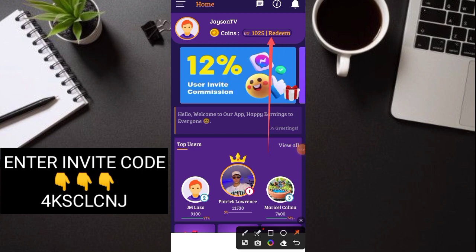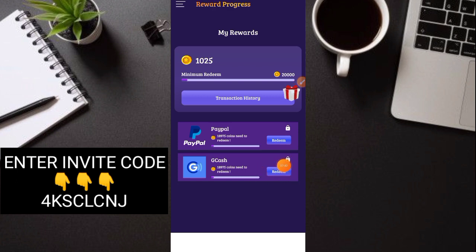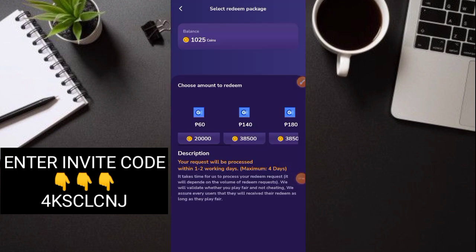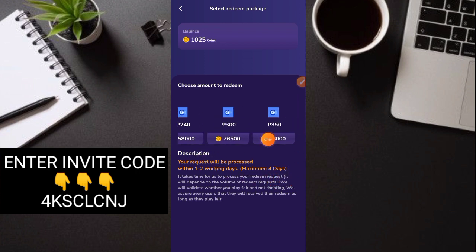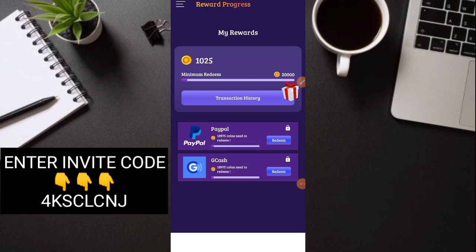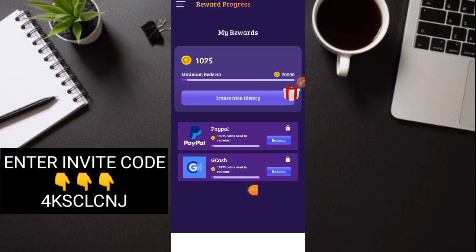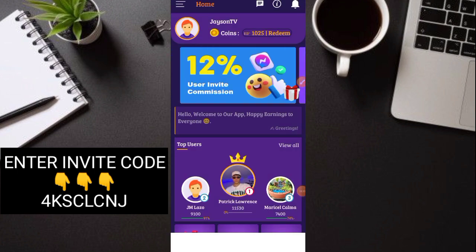Gawin na tayo sa payout — ito po yung redeem, click nyo lang po yan. Dito ang payment method is PayPal and GCash. Click natin yung GCash muna. Sa GCash: 60 pesos minimum, 20,000 coins, and up to 350 pesos — yun po yung nareceive ko kanina na 350 pesos. Yung coins 96,000 medyo malaki na yun. Mabilis pa natin mae-earn yung 20,000 na coins. 1-2 working days yung payout bago ma-receive, max 4 days. Karaniwan within the day lang naman nareceive yung payout. Sa PayPal, 20,000 din, ganon din. Mas maganda mag-GCash na lang kasi direct na sa ating GCash.